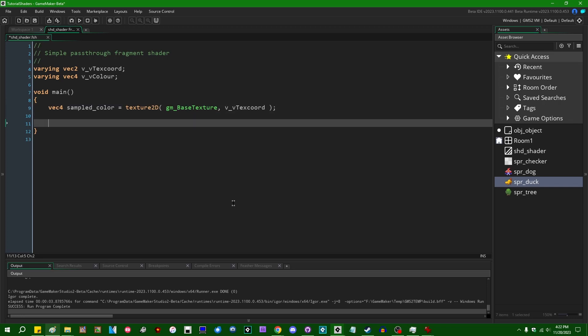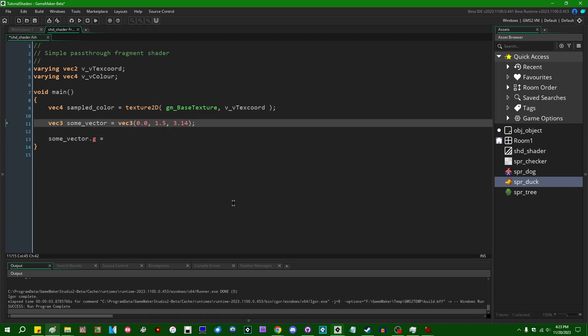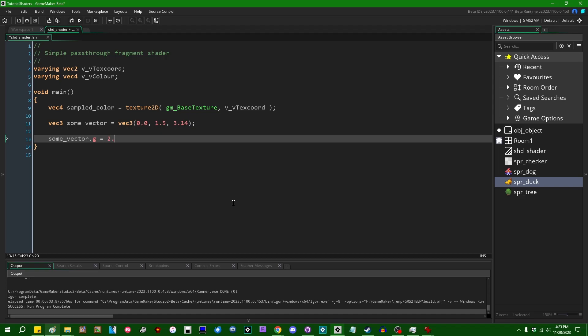You can create a vector using the vector type as a constructor function. For example: vec3 someVector = vec3(0.0, 1.5, 3.14). This gives you a vec3 containing those three values on the x, y, z — or red, green, blue — components. You can also assign individual values to a component of a vector: someVector.g = 2.9. You can do all the common math operations you'd expect — plus equals, minus equals, multiply equals, and so on.